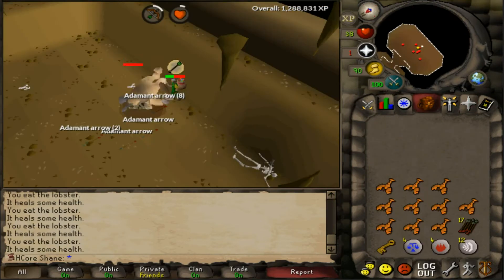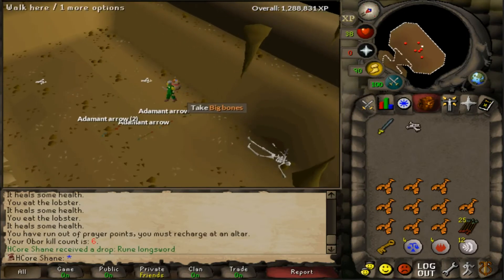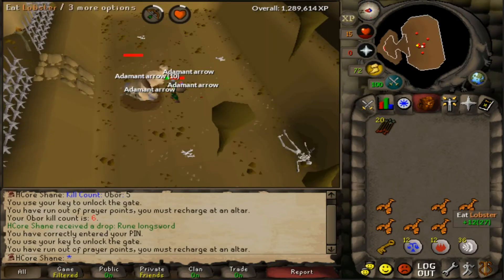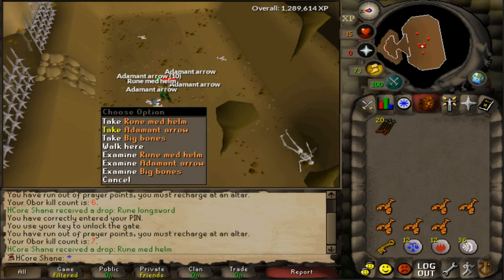Rune plate legs. This is kill count 6. Just got the rune longsword — I don't even have one of those. That's actually pretty nice for the hardcore iron man. This is number 7 right here. Rune med helm — man, I want that rune full helm.